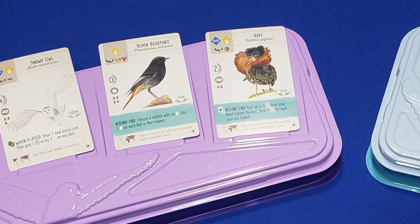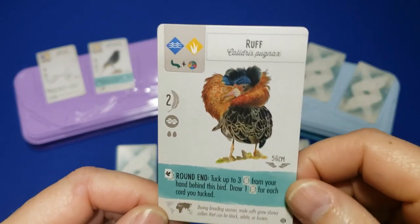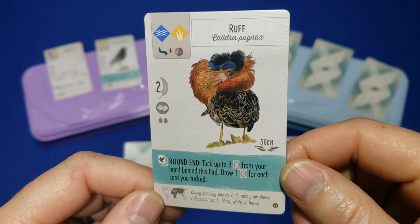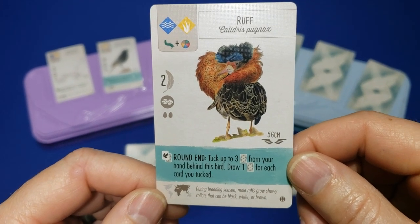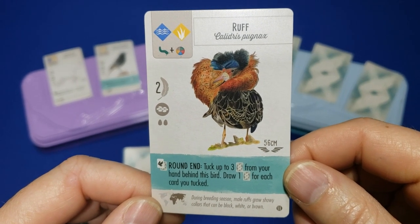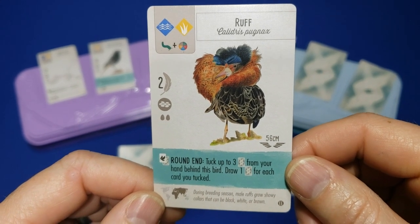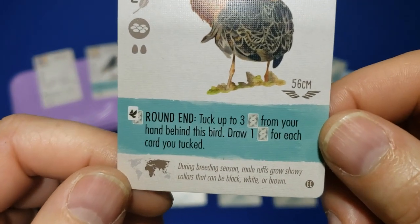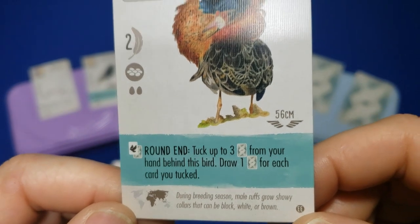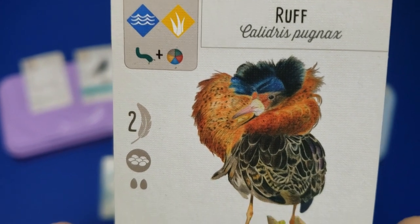My number 4 is the Ruff. I like this card because of its cheapness — it's a worm plus any other resource. It has flexibility with the habitat where you want to put it; it's got 2 of the 3. The ability is to tuck up to 3 cards from your hand behind the bird and draw 1 card for each card you've tucked. So you get a lot of cards put away, and at the same time you get to draw new cards as well — you're getting points on both sides. It's just a really great mechanic.